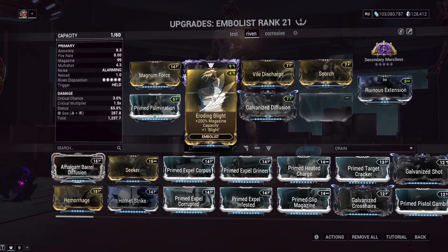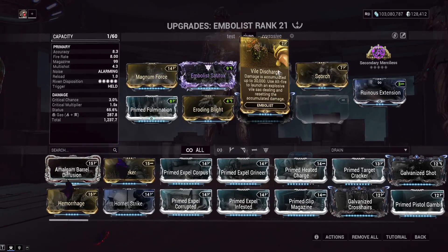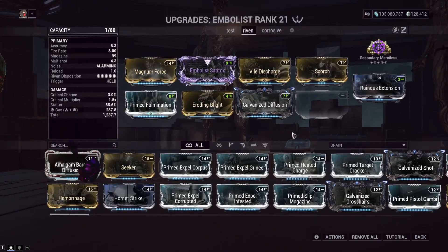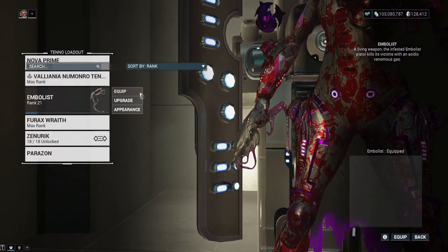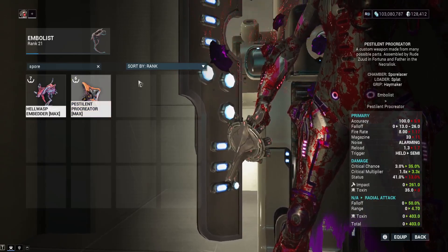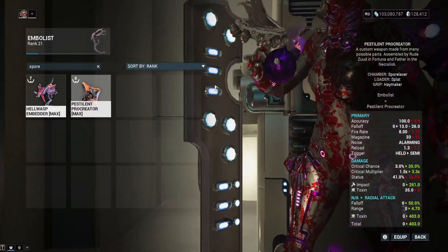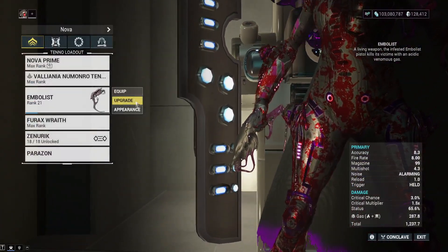The Embolist does technically have an augment mod that gives increased magazine size and Blight — and since no mods really work on the alt fire, sure, mod for magazine size. Prime Fulmination does also work on the Vial Discharge alt fire explosion. Comparing it to the Spore Laser, the Spore Laser has about double the damage and roughly eleven times the crit chance — I'd highly recommend that over this.